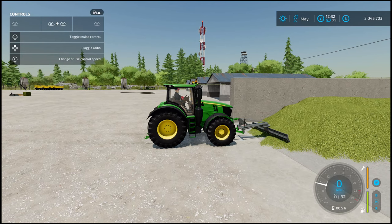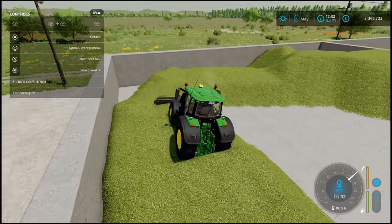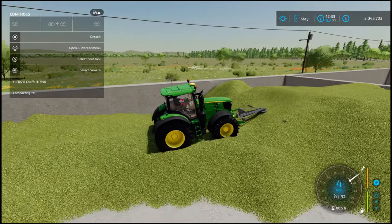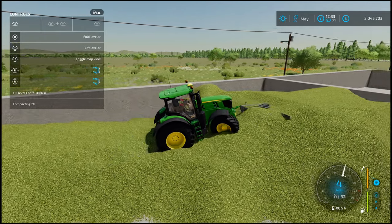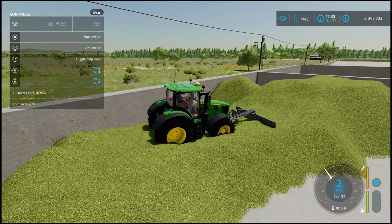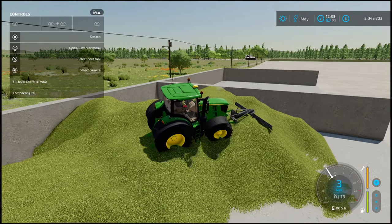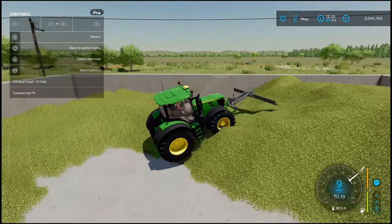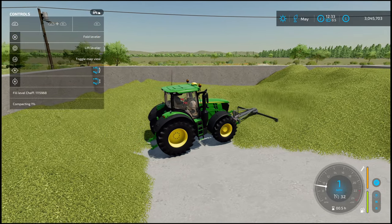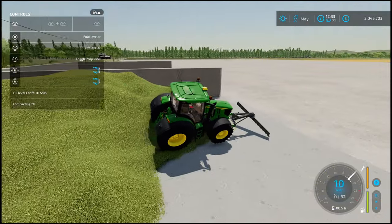Drop it down. I'm rather impressed. Let's see how it handles this big pile. This is a 300 horsepower tractor with no weight on the rear. If I was going to do something like this with the leveler, I'd particularly have some form of weight on the back for extra traction. It is hard to judge at the moment — I do have a ridiculous amount of silage here, 1.17 million litres. Overall, not too bad, good quality mod.